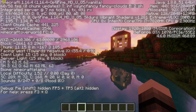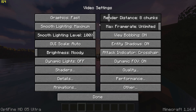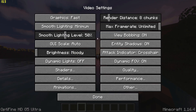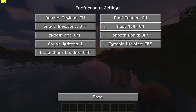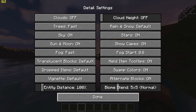Now pause the game, go to Options and Video Settings and then start by changing Graphics to Fast, turn VSync off using the slider, and change Smooth Lighting to Minimum with 50%. Then go to Performance Settings and turn on Render Regions, Fast Render, and Fast Math. Go back, go to Detail Settings and set Trees to Fast and turn Clouds off.